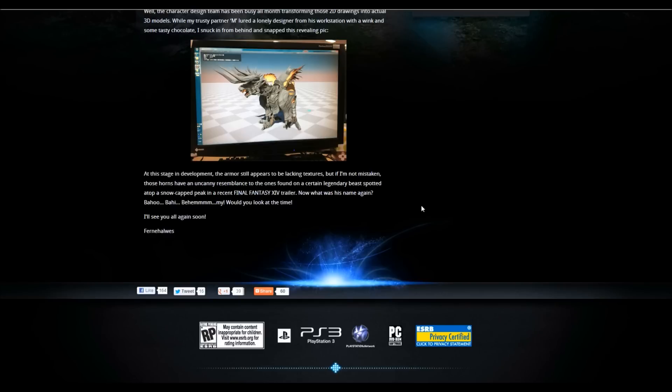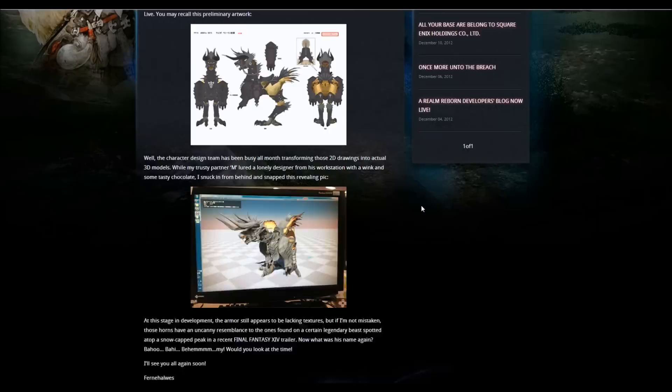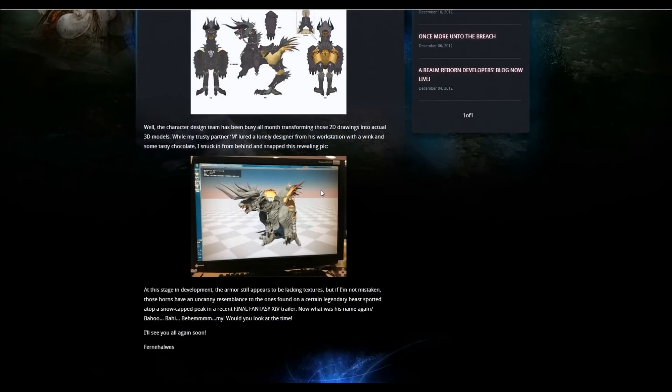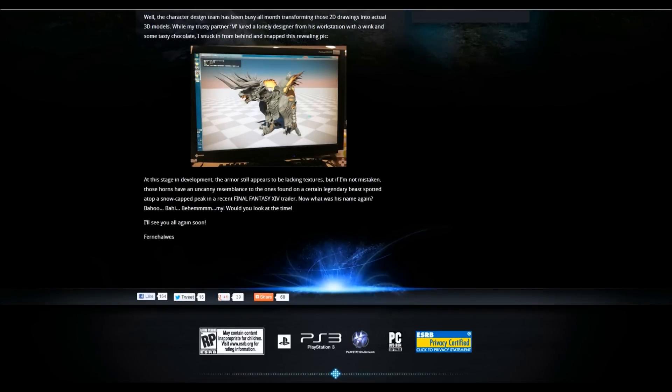But if I'm not mistaken, those horns have an uncanny resemblance to the ones found on a certain legendary beast spotted atop a snow-capped peak in a recent Final Fantasy 14 trailer. Now what was his name again? Baha... Bahamut? Would you look at that, the time — I'll see you all again soon. That was devious — if that's true we're going to have Bahamut wings on our chocobo. He's so hilarious and devious.